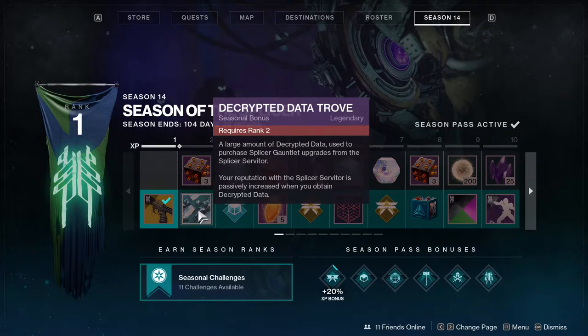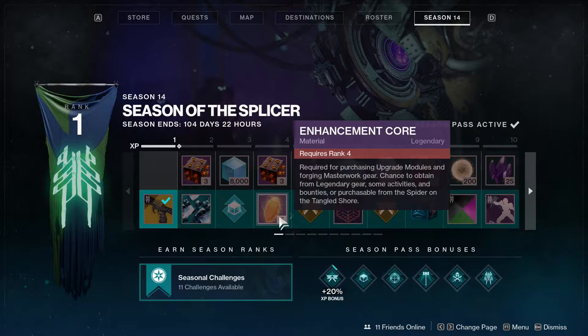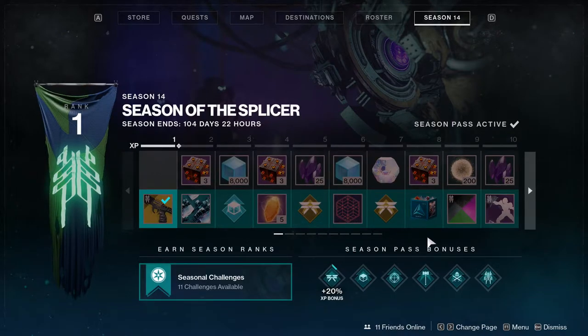Next up is upgrade modules with decrypted data, which is most likely the currency of this season. Then we're getting glimmer with a ritual glamour boost. I'm not gonna go through all of them because I don't have time for that.